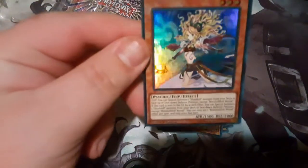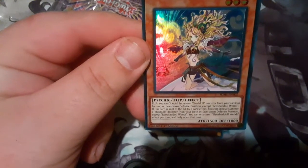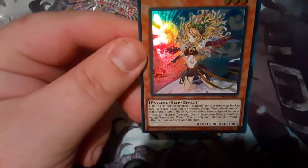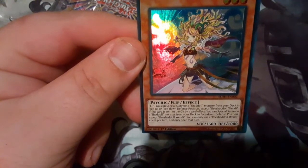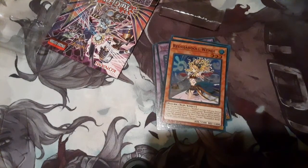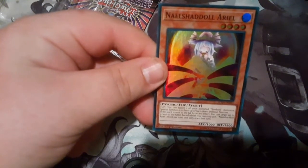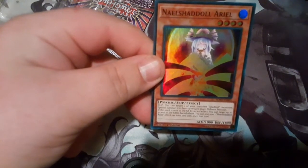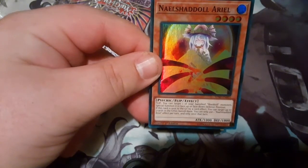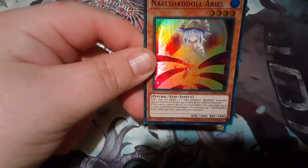This one — I'll call it 'Window' because I don't know what I'm reading. Flip effect: you can special summon one Shaddoll monster from your deck in face-up or face-down defense position, except this one. If this card is sent to the graveyard by an opponent's card effect, you can special summon one Shaddoll monster from your deck in face-down defense position, except this one. Use each effect once per turn. Next one: you can target one of your banished Shaddoll monsters and special summon it face-up or face-down. If sent to the graveyard by a card effect, you can target up to three cards in the graveyard and banish them. Use each effect once per turn.